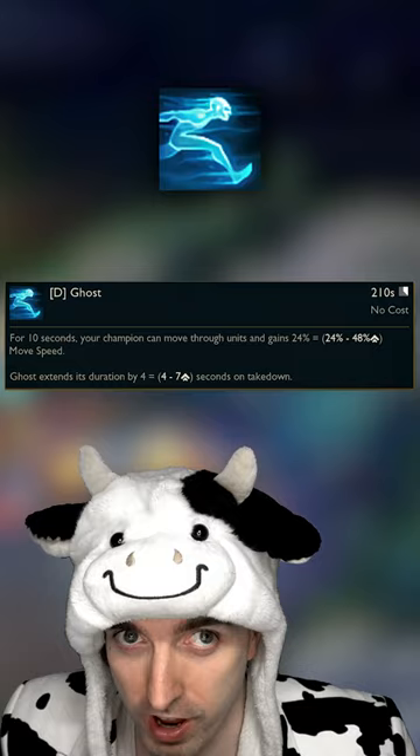Which Smite do you use? Blue Smite, Green Smite, Red Smite — in that order. In my opinion, Blue Smite is currently king, and I would bring Green Smite if I'm against something like a Leona.